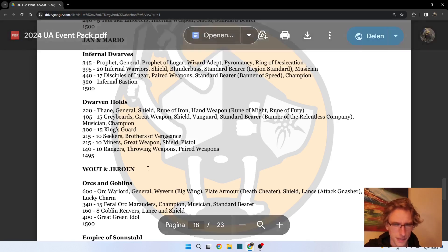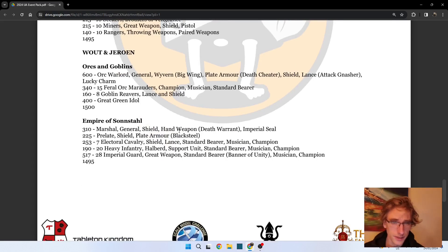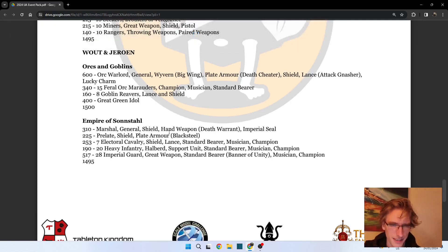Then we go to Woud and Yorn with Orcs and Goblins and Empire of Sonsthal. With some armies you have items that can be really influential at these point levels - like a save Knight Commander with Light of Sonsthal would be very impressive. That is not in this list, so I'm quite happy about that. The Marshall with hand weapon Death Warrant is going to result in quite a lot of hits, especially with Great Weapon Imperial Guard.